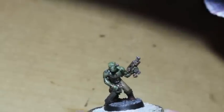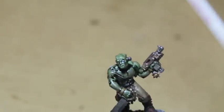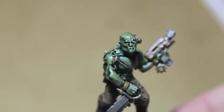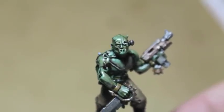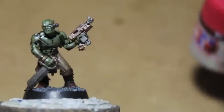So this is Chaos Black that I've used to paint the eyeball in — I'll just zoom in and show you. It's looking at you, kid. Got that buggy eyeball. Let's also use some Tamiya Clear Red to add to the fun.